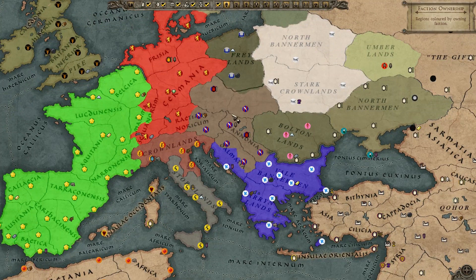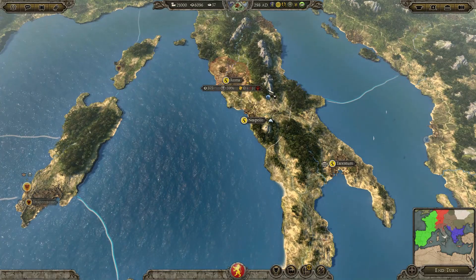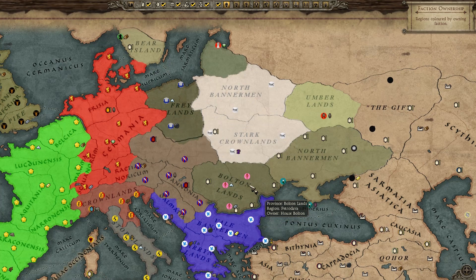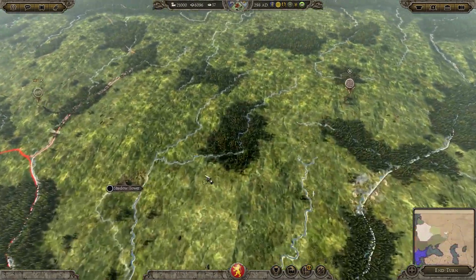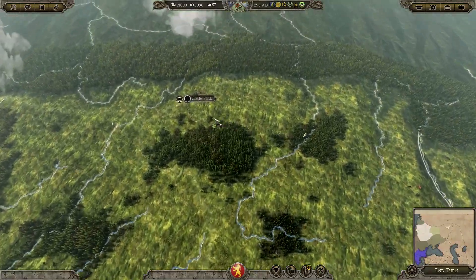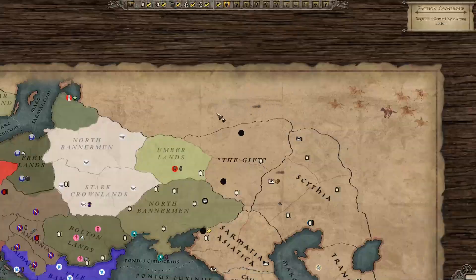Continuing upward, we have the Riverlands, then over into Italy the Crownlands, and the Baratheons — the Stormlands. Over to the east we have the North along with the Freys, Boltons, Manderlies, Umbers, Glovers, and the Mormons up north as well. I like the way they've cut up the areas to be more house-based, because that's something very important about Game of Thrones. We also have the Night's Watchmen — there's the Shadow Tower, and Castle Black right by the Vale. This could actually represent the Wall, and you could stick some Wildlings up there — that would be really cool.